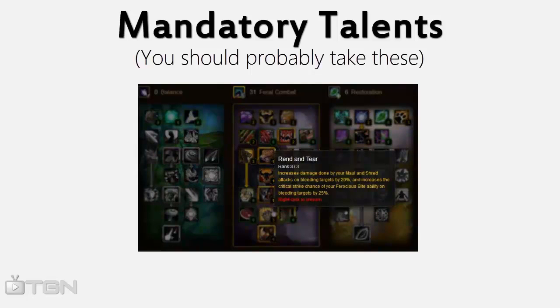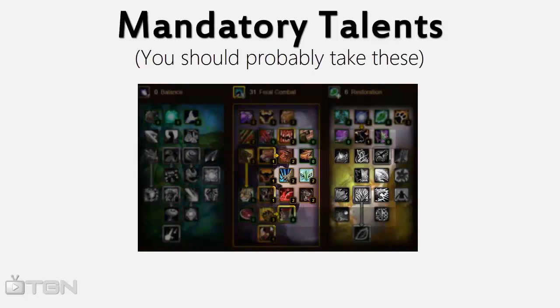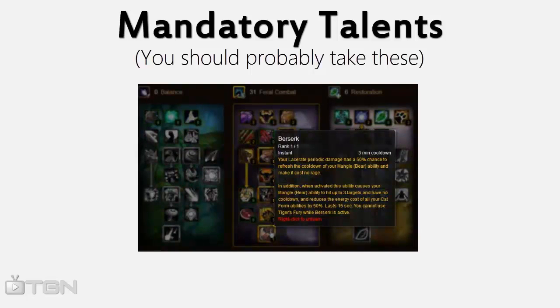Rend and Tear pretty much speaks for itself — there's no reason you shouldn't take this talent, it's a straight-up DPS increase to your most important abilities. Berserk is your main DPS ability, so take it.